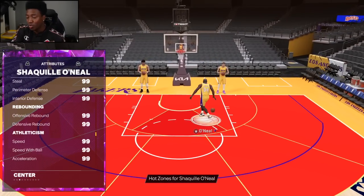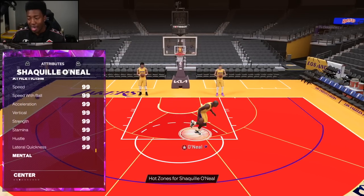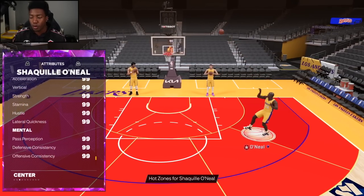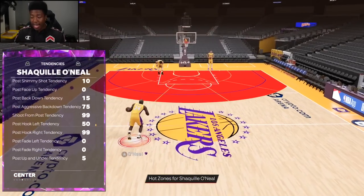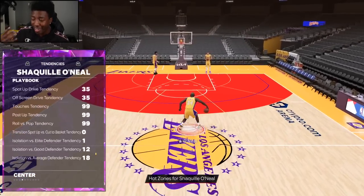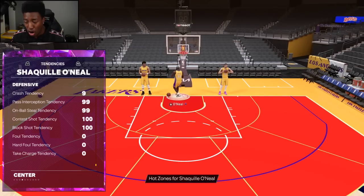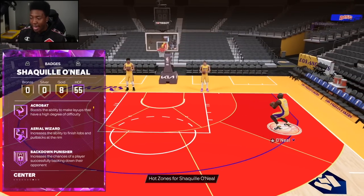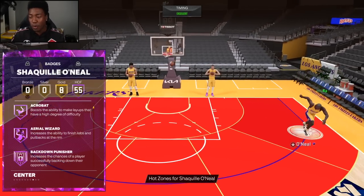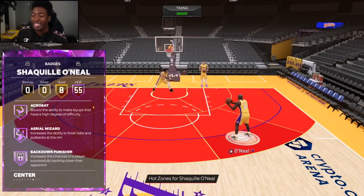The ball handling, passing, defense, rebounding, and speed — honestly when I looked at this card I don't know how an end game version of Shaq is gonna be much better than this. In fact, this is a Shaq you can literally play with until the end of the year. Look at the tendencies: 99 pass and on-ball, 100 shot contest and block shot. Then you get to the badges — 55 of them, with 8 gold.